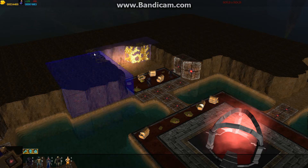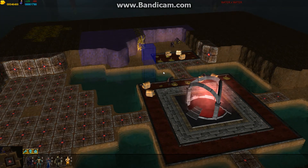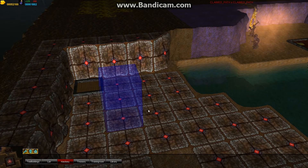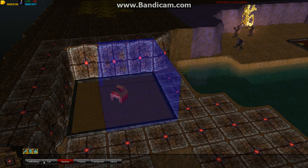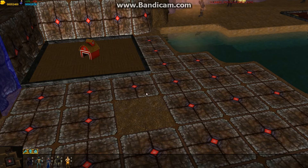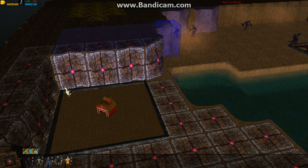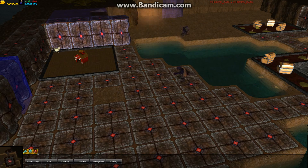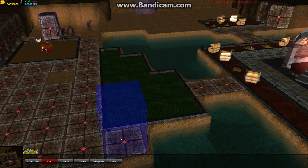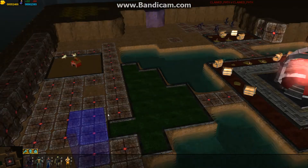I need to build more buildings later. In the meantime, I want to have a hatchery. If I build a hatchery for just one block, nothing happens — I need at least three by three. Then there's a building in the middle, and from this building I can spawn some chickens. I can make the hatchery a bigger level. We surround it nicely — so we have two chickens now.